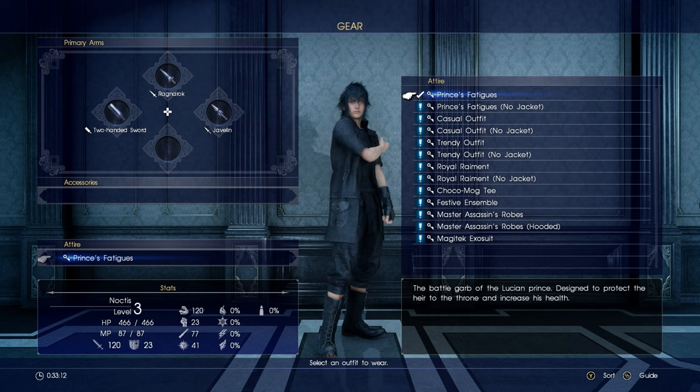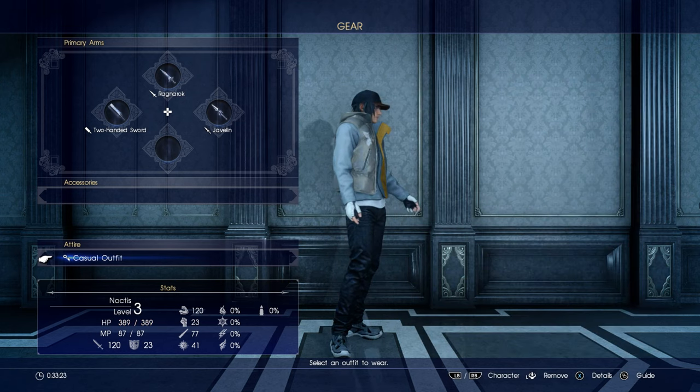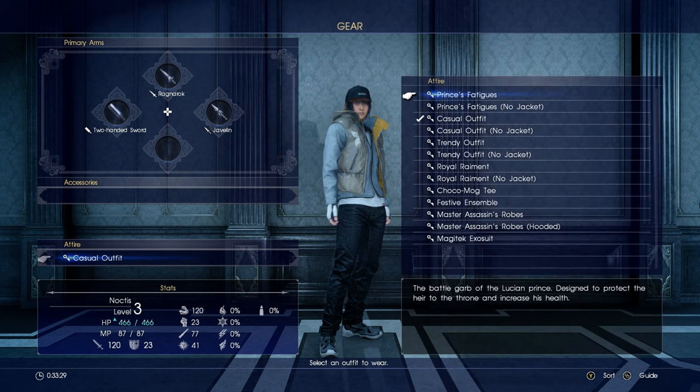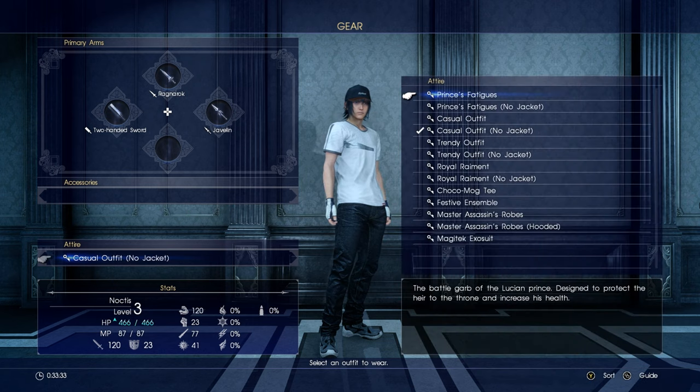What the fuck is this — the battle garb of the prince, designed to protect the heir of the throne and increase his health. Casual outfit — I want to see his casual outfit. This is the casual outfit? What the fuck is this? No jacket. What the fuck.